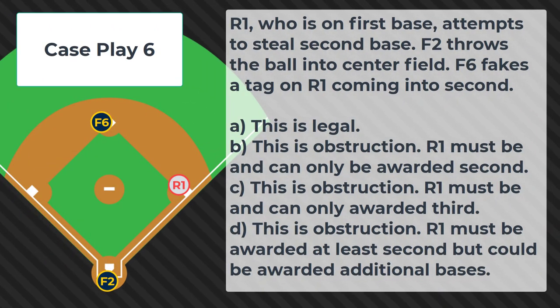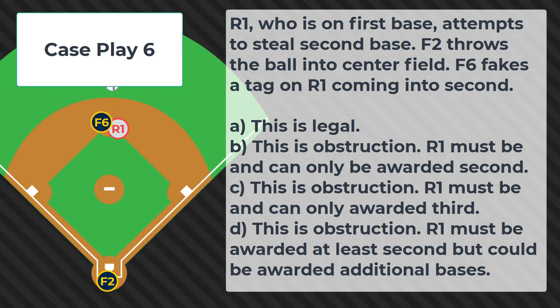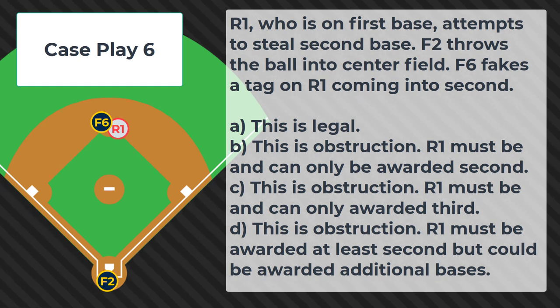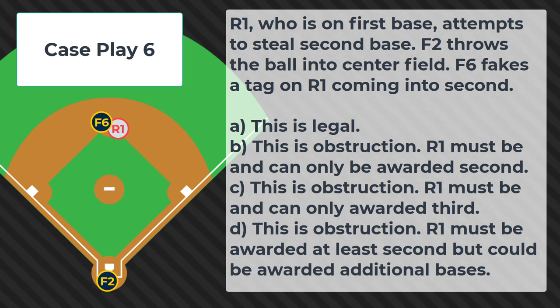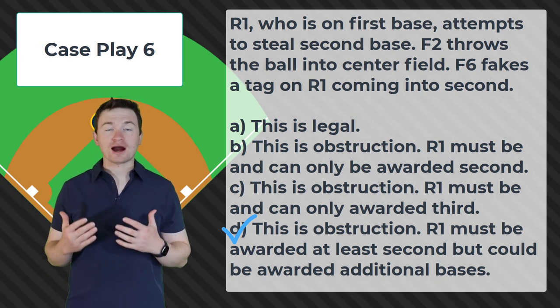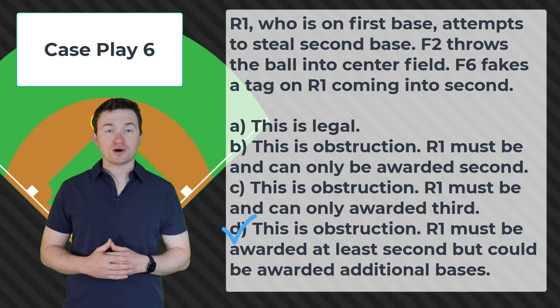Case play number 6. R1, who is on 1st base, attempts to steal 2nd base. F2 throws the ball into center field. F6 fakes a tag on R1 coming into 2nd. Is this: A) legal; B) obstruction, R1 must be and can only be awarded 2nd; C) obstruction, R1 must be and can only be awarded 3rd; or D) obstruction, R1 must be awarded at least 2nd but could be awarded additional bases? The correct answer is D. Since R1 had not yet acquired 2nd base, by rule they must at least be awarded 2nd. However, if the umpire believes that had the obstruction not occurred they would have rounded 2nd and safely made it to 3rd, then the umpire can award 3rd base as well.